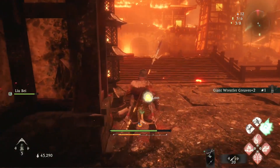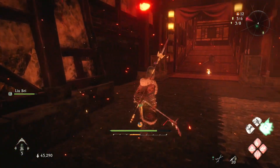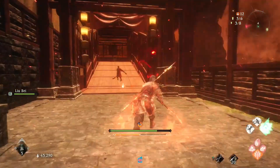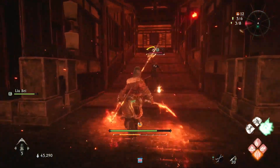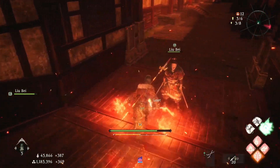You can spam it quite a bit, though you don't want to drain your spirit gauge completely. Make sure to also apply your fire — just have an OP build. It's a lot of fun.